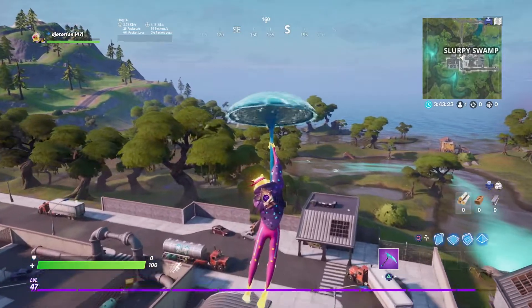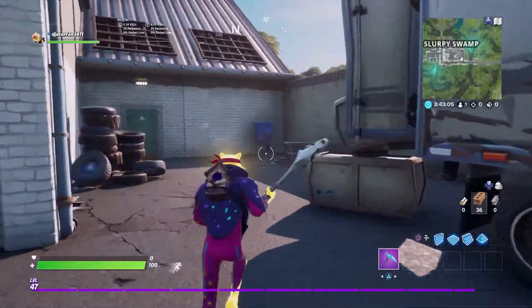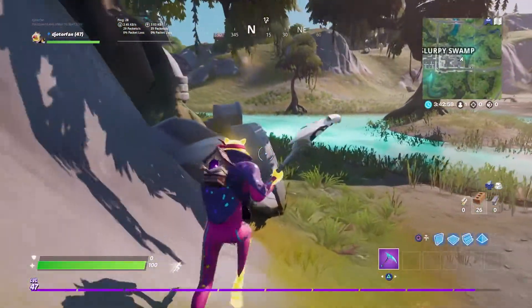So once you have this loading screen unlocked, head over to this location. It's actually going to be located in Slurpee Swamp this time around. You want to go over to the river, which you can actually gain health from. Come over to this exact location, and you're going to see the pump, which leads right out into this lake.